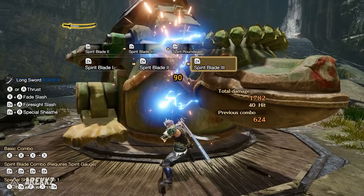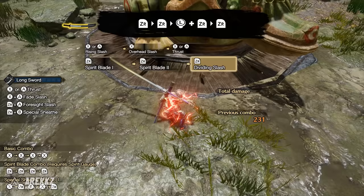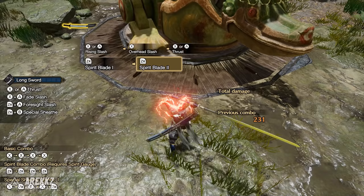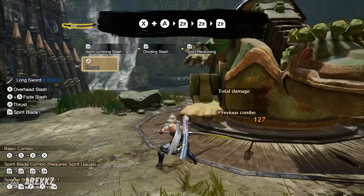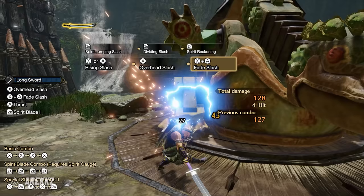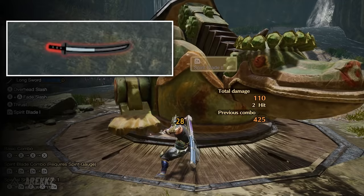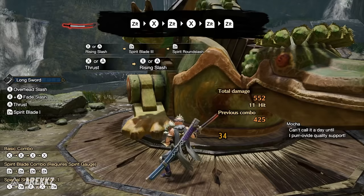If you have the Spirit Reckoning Switch Skill selected, that same input results in two Spirit attacks followed by the Dividing Slash and then the Spirit Reckoning. Inputting a direction with the Dividing Slash lets you move forward and advance during that attack, and if the Spirit Reckoning connects your Spirit Gauge will also level up. You can also swap out the first hit with a Fade Slash — following X plus A, pressing ZR three times will also complete the combo, handy if you need to reposition. Additionally, if you're running a little low on meter, working an X attack in between the first two ZR inputs can build a small bit of additional meter to help you finish the combo.